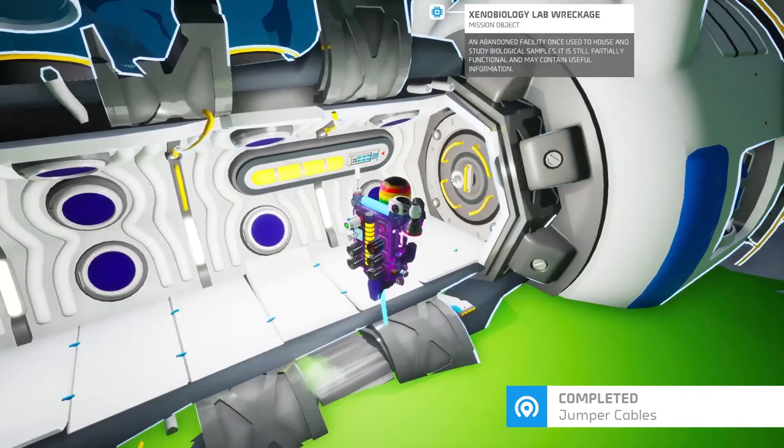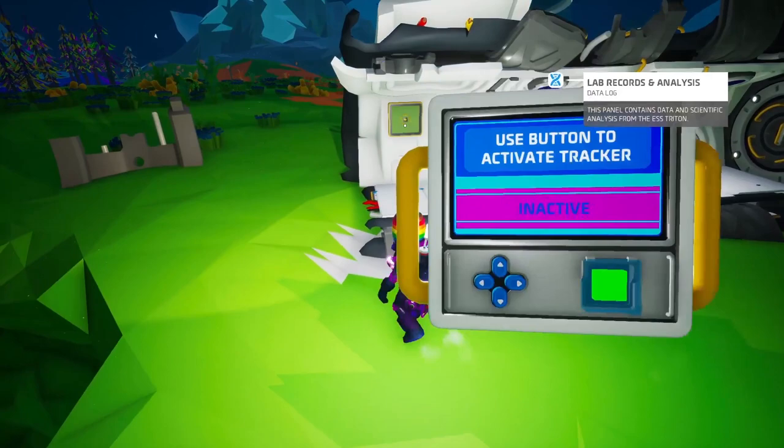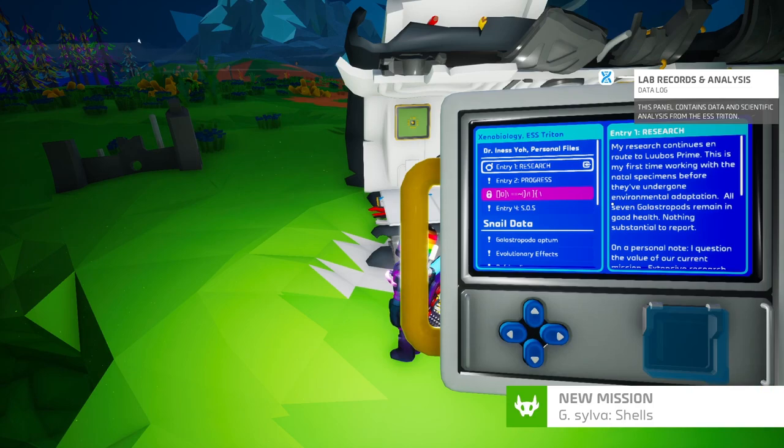Completed jumper cables! There's a screen. New mission: Know Thy Galastropod. The structure is making all sorts of weird noises and very strange music. It's no longer saying what it said before.